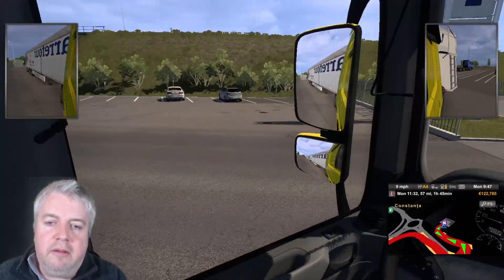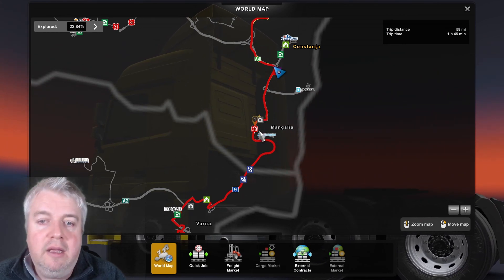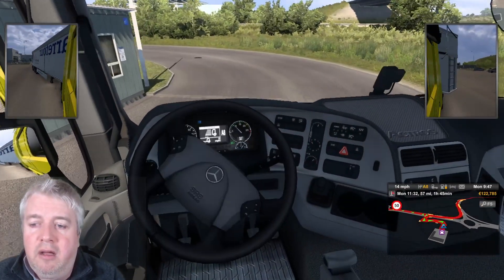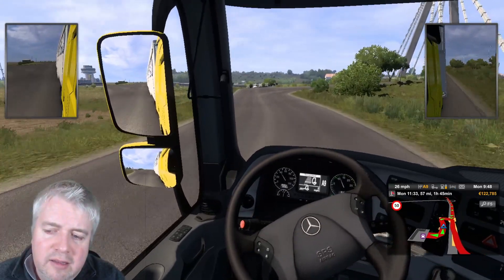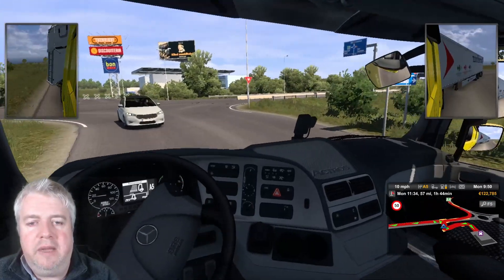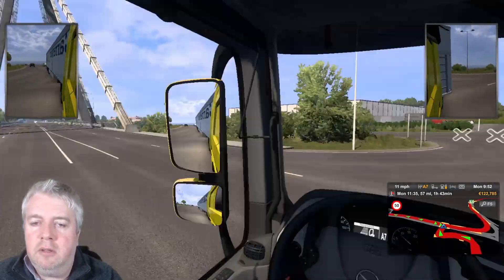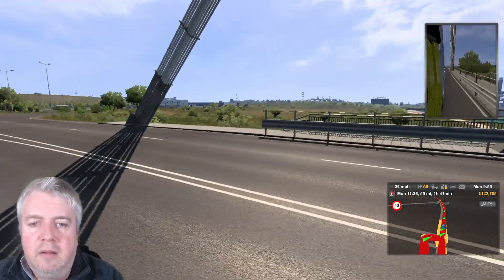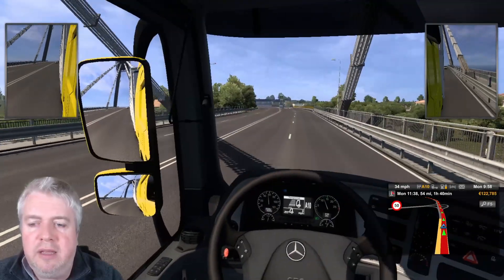Let's look at the map. We've got this massive bridge, and we're going to come into Mangalia which is just south. We're only 58 miles to go now — one hour 45. I'm amazed this bridge isn't one of the things we're looking for because it's absolutely massive. Nothing doing here in terms of an achievement for it though — just a huge bridge at Constanta. I thought this area would be more coastal.